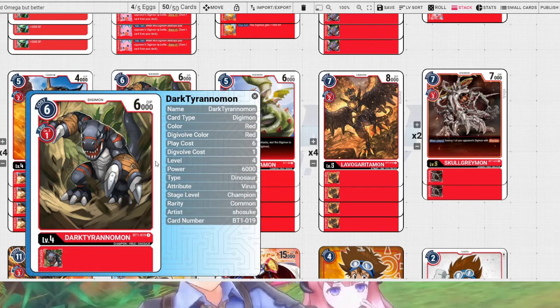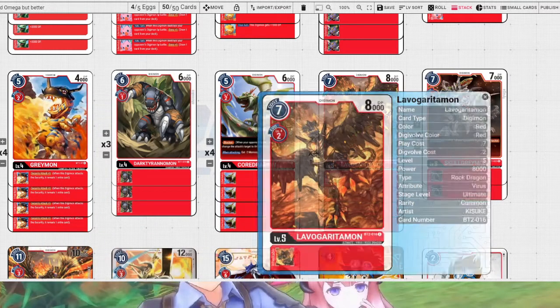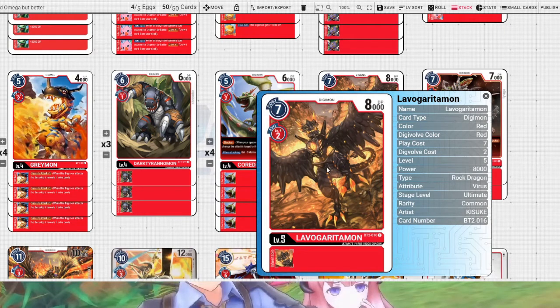Dictoranamon is just a really cheap-to-evolve card — that's why we play it. Lavagoridamon is just a cheap level 5 and he's pretty bulky as well. He'll survive most things checked from security and will survive battles with any blocker that isn't a black blocker, except specifically if your opponent has the black tie in play. He won't survive a block from something like 4 Greymon or a Machine Drummon.